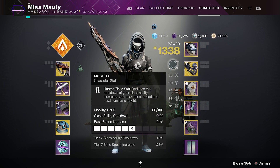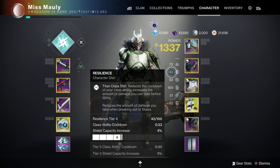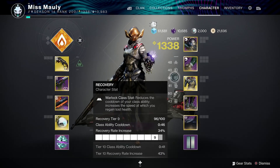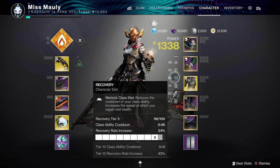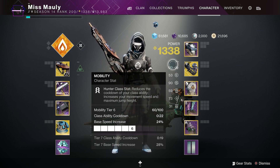For Hunter, it's mobility, so your dodge is tied to your mobility stat. For Titan, your shield is tied to your resilience stat. And for Warlock, your rift is tied to your recovery stat. The higher your stats, the lower your cooldown is going to be for those abilities like your grenades, super, and melee.